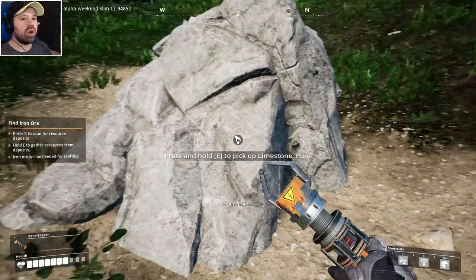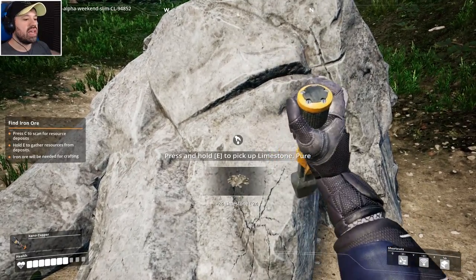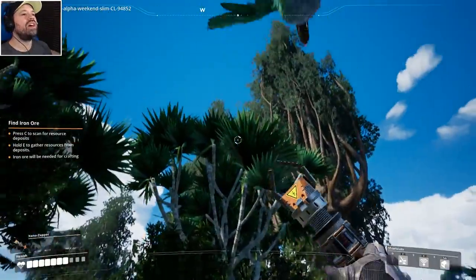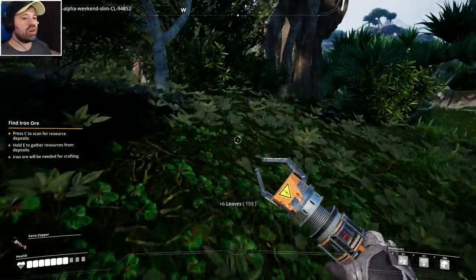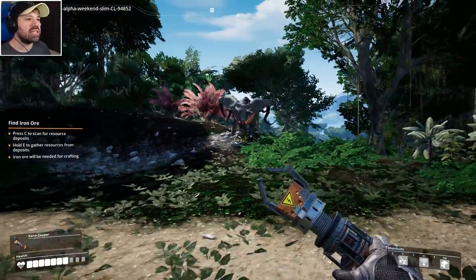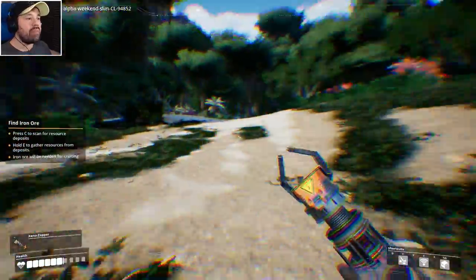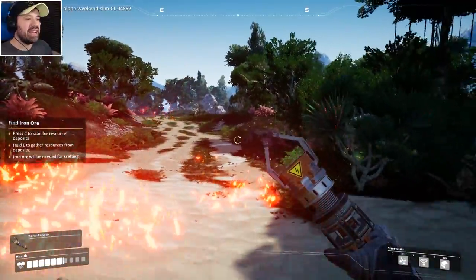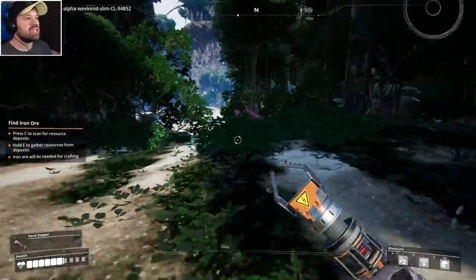Oh, what is this — limestone already! We're going to pick some of that; it's good to have in our pocket. There's a little bird — zap! I zapped him right in the butt cheeks. Then suddenly — oh my goodness, what is THAT? I haven't seen you before, you're amazing! We're going to see each other later when I'm a little bit more prepared.